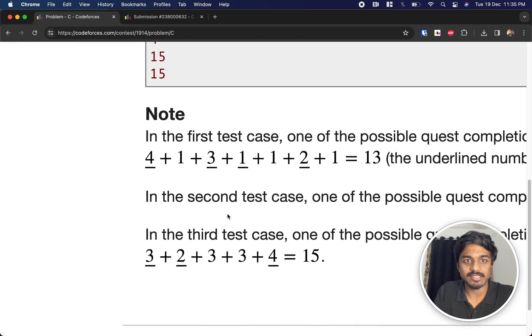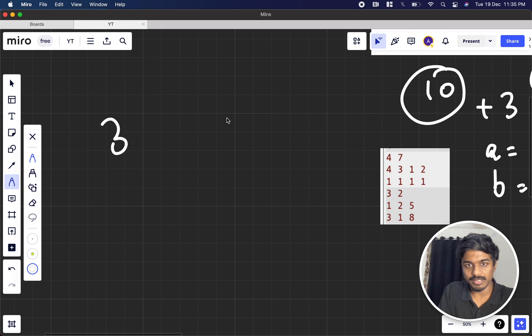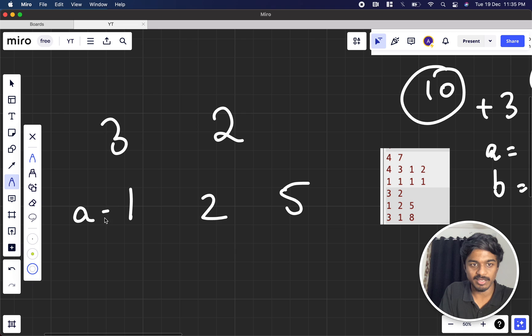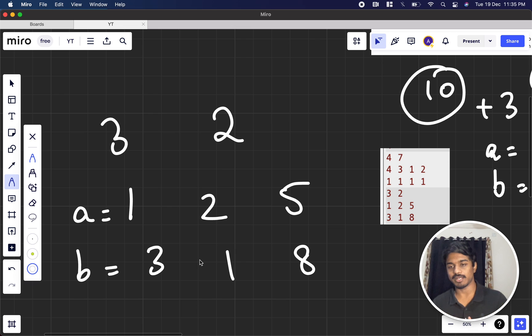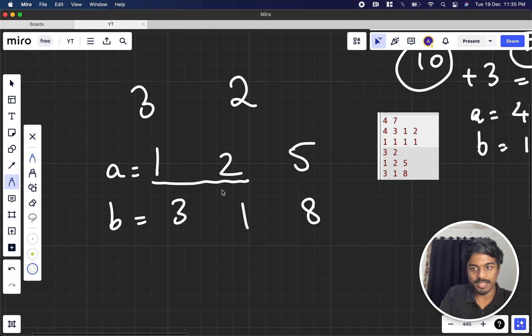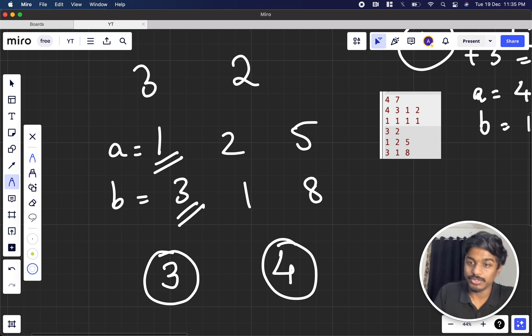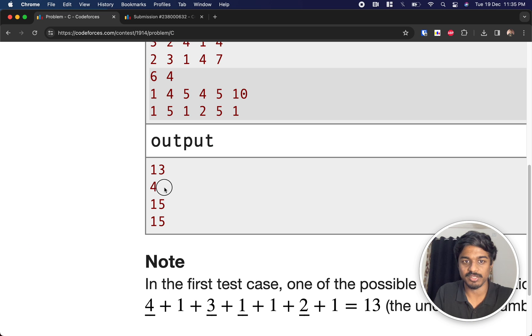In the second example, three quests exist and k equals 2. The a values are [1, 2, 5] and the b values represent replay scores. He can play quest 1 then quest 2, getting a score of 3. Or he plays quest 1 first and then replays quest 1 again, giving 1+3 = 4. The maximum is 4.